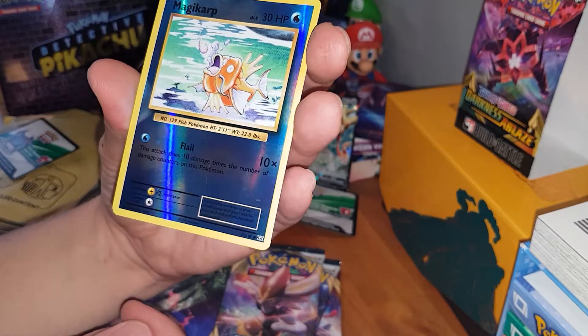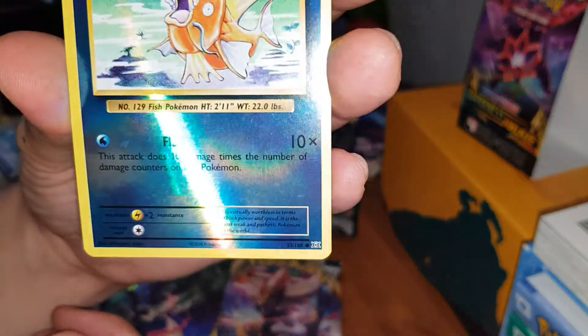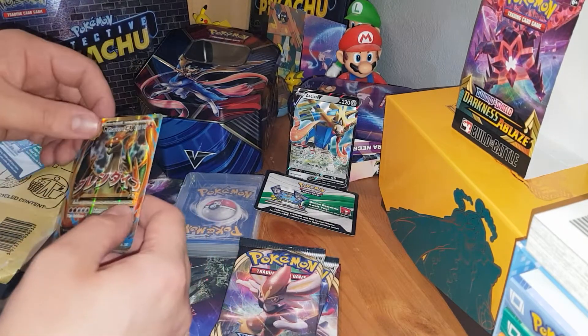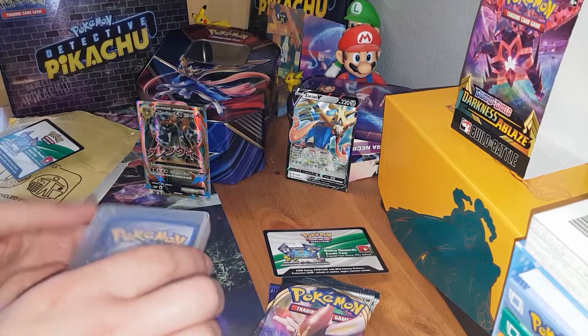Reverse holo Magikarp with a nice horizontal line — you might just be able to see it there — a printing error. Cool. Well, I can't not be happy with that. Let's put the Charizard up in the background. What a pull. I need to sleeve him pretty quickly. I'll go through all the packs before I get into anything else.